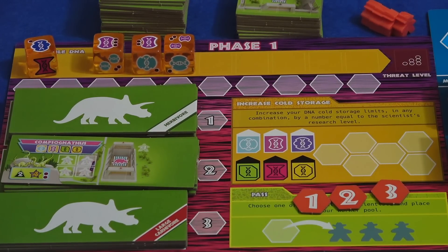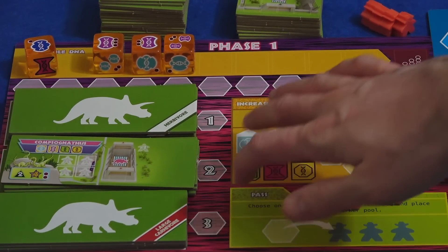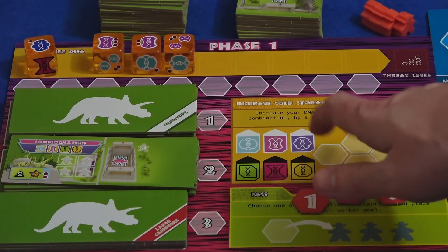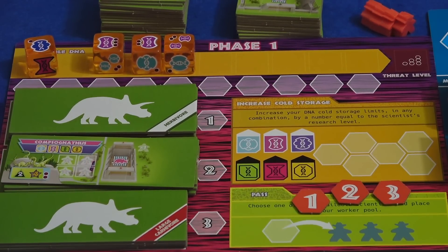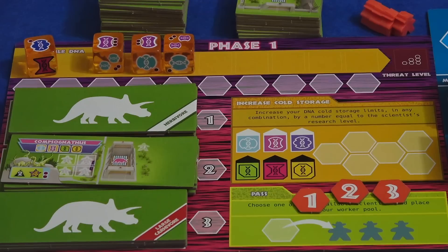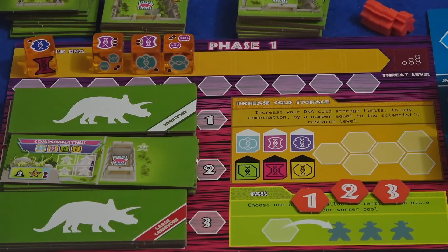Now I have three scientists and they can be used to either get resources from the DNA dice — usually DNA that can be used to make more dinosaurs. I can get dinosaur recipes — species of dinosaurs to go in my park. For those I have to use particular scientists, so I'd have to use my number two. I can increase my cold storage, which is kind of my limit for the DNA I can have. Or I can pass and use my scientist as a worker later in a future phase. I think I'd like to start off getting some DNA.